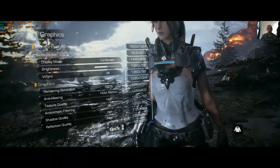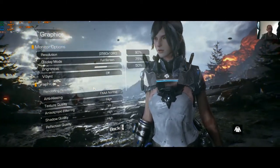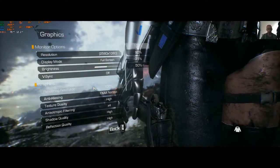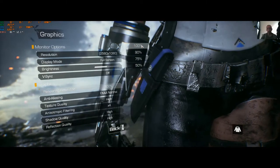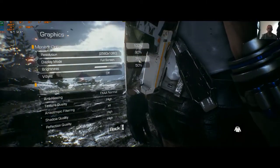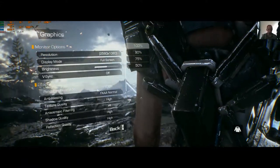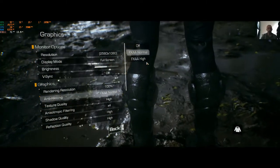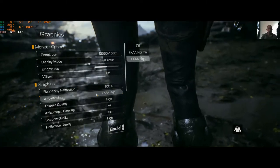Rendering resolution is useful if you're struggling with frame rate. If you drop it down to 90% you'll see a little fuzziness, and at 75% it's more noticeable, but it will boost your FPS. V-sync is just on and off — no adaptive option. Brightness is also just a simple slider.